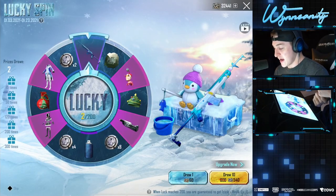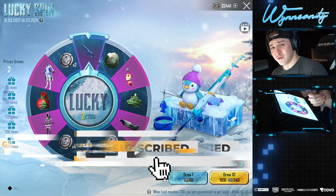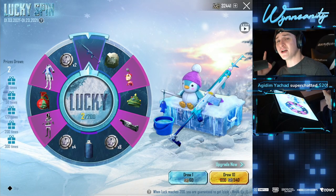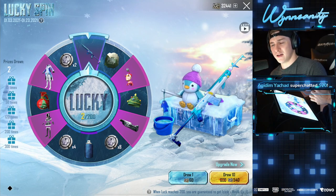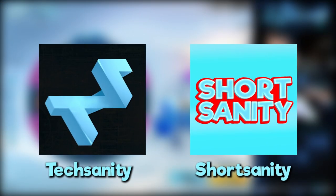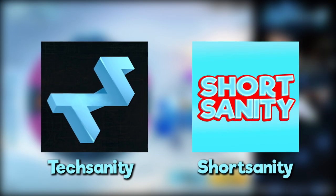Lucky spin and I already stacked up four stacks of UC — we got 32,000 UC, and honestly we're probably gonna need more. Today's video is sponsored by my other channels. That's right, if you guys want to support the channel, I just launched a new tech channel called Tech Sanity where we do unboxings and all kinds of cool tech stuff.